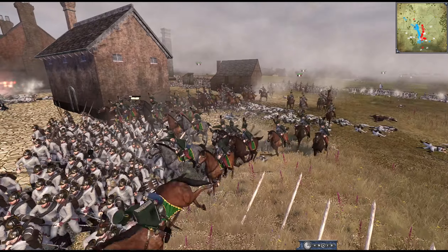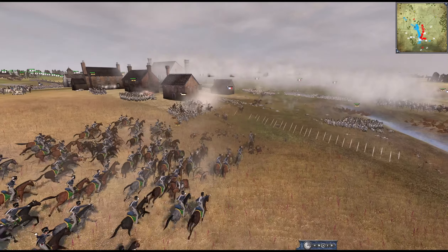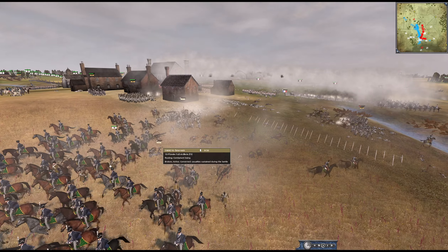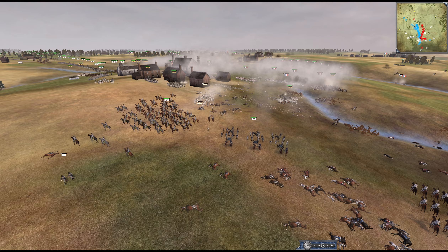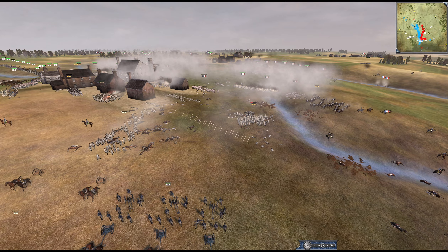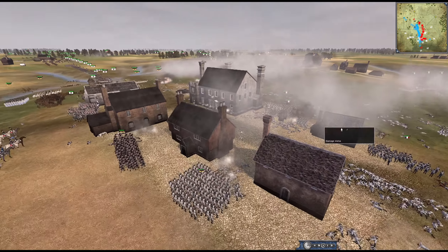He broke the unit, but most of his cav was killed by the stakes, and that saved his own artillery piece. They still broke, which is unfortunate for Austria, but at least it saved Prussia's artillery. The cav would probably have broken the unit anyway, but the stakes definitely played their part in wiping out most of the strength of that cavalry charge and were probably responsible for them breaking so fast once they got into combat.